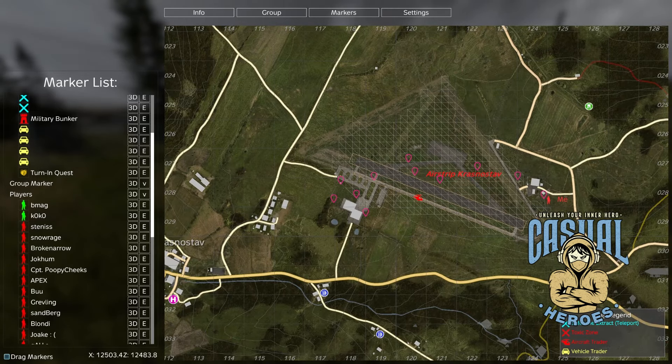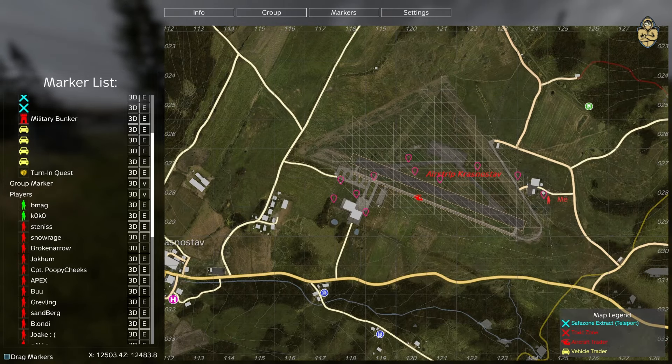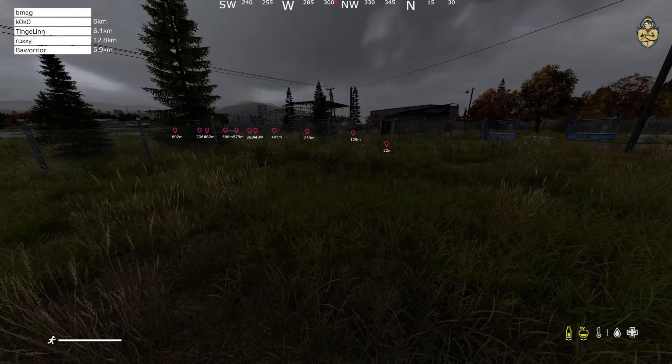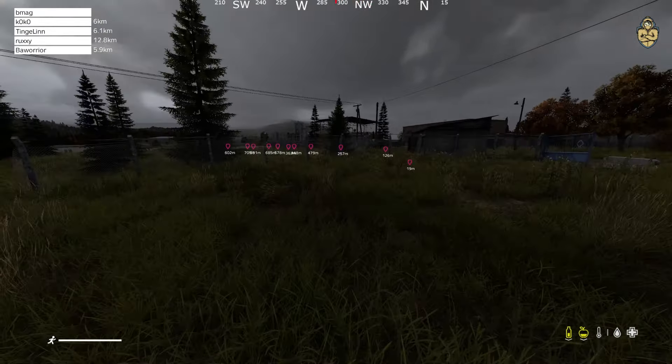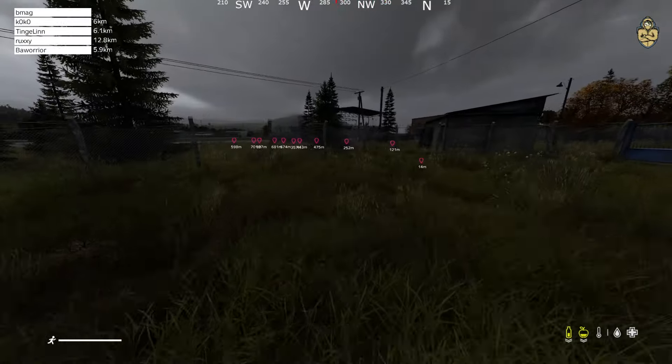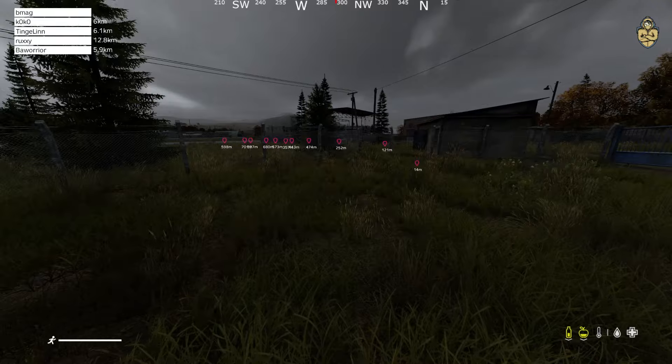Hey guys, it's BMAG here from Cache with Heroes, also known as the Hero Clan on Realm Server. Today I'm going to show you the complete guide to all the stashes at Baluto airfield. Some of the stashes I will not find when I go here, but I will add screenshots to the video. Let's go, starting here from the eastern part of the airfield.